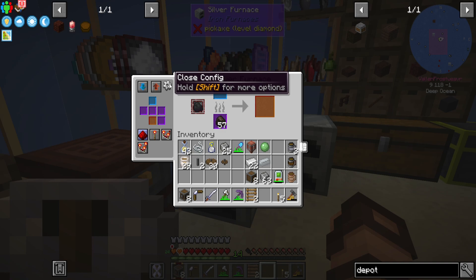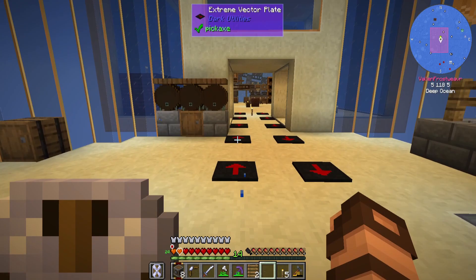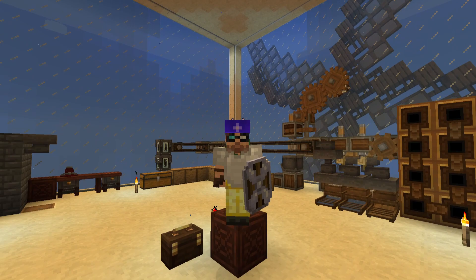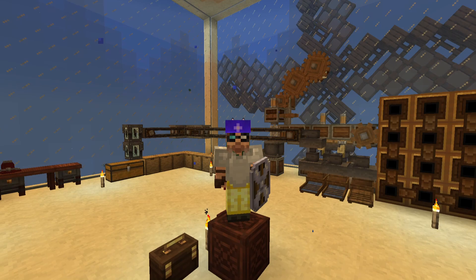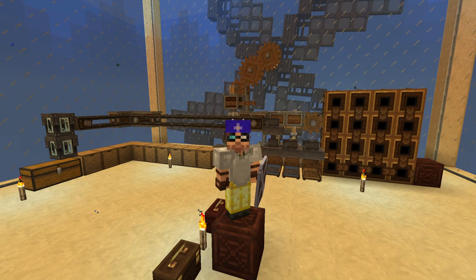Even these furnaces over here — if you look on the side, they have a config where you can change the inputs and outputs and whether they automatically input, with different settings for what they're processing. I can have multiples of those set up for the different types, with this massive factory of things going on. So I think I'm going to call it here because I did get a bit of automation going, and I have some cleaning up and refining to do. When you get back, I'll have a bunch more steel processed and we can get going on perhaps the first stages of making a Seamoth to go explore out in the ocean. If you enjoyed this video, please give us a like, comment, subscribe, and don't be afraid to stop by on Twitch. Until next time, folks — I'll see ya.